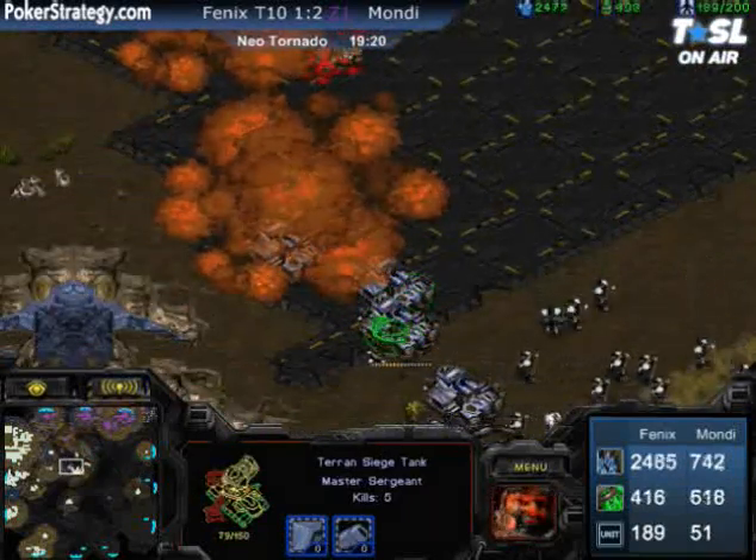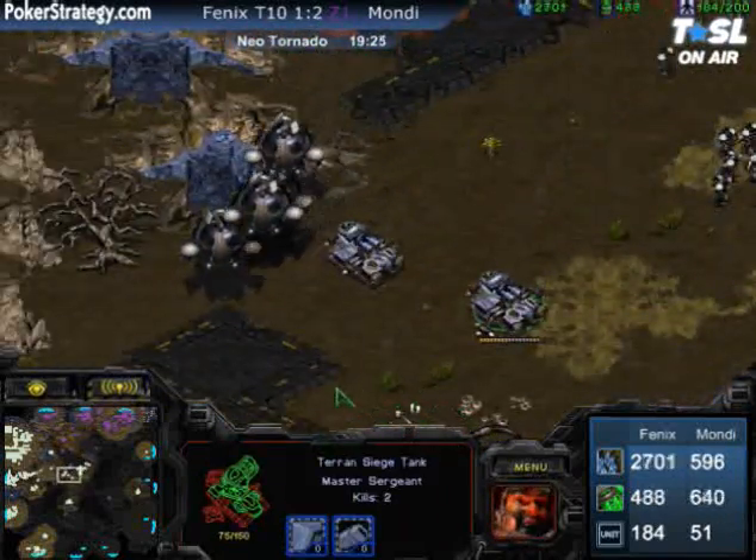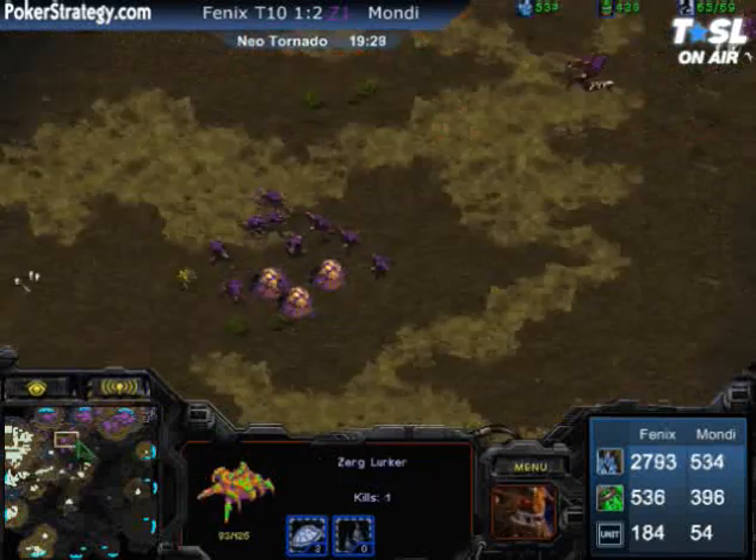Beautiful swarms getting right into those tanks. Phoenix, given his character class, can un-siege twice as fast — and he managed to save two tanks just in time. Mondragon is reinforcing with a handful of Hydralisks. It looks like he may have gotten the speed upgrade for Hydralisks.